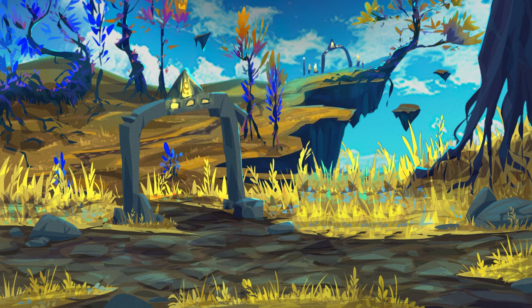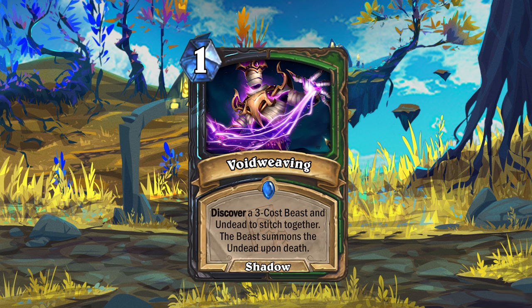Anyway, let's get back on track. This is a spell for Death Knight and Hunter. Void Weaving is a 1-mana shadow spell that will let you discover a 3-cost Beast and Undead to stitch together. This means you'll only get the Beast in hand, and it'll then summon the Undead upon death.